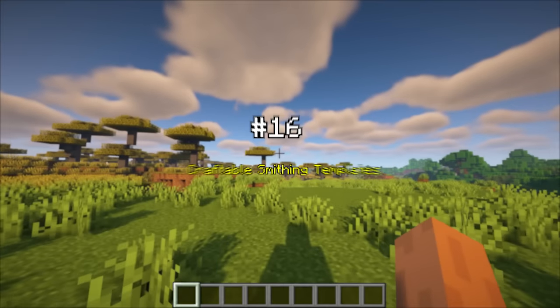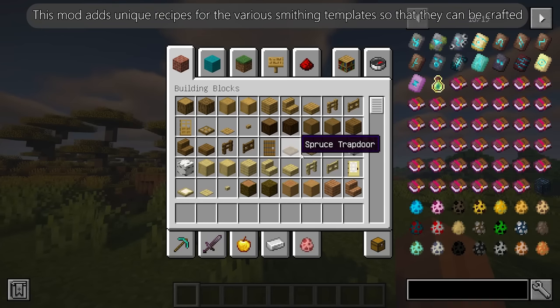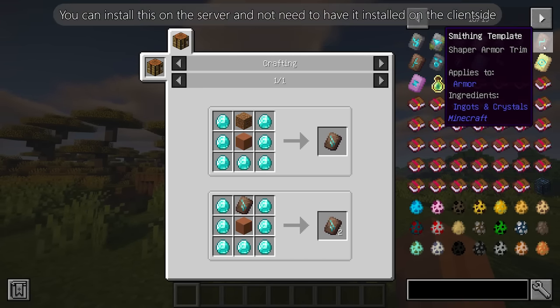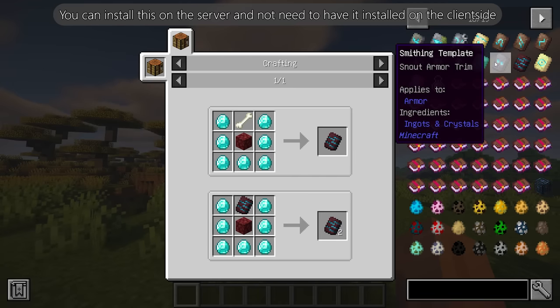Craftable Smithing Templates adds unique recipes for the various smithing templates so that they can be crafted. Server-side is supported — you can install this on the server and not need to have it installed on the client side.